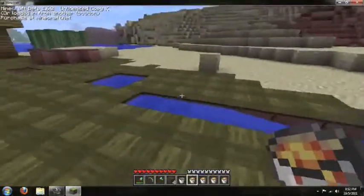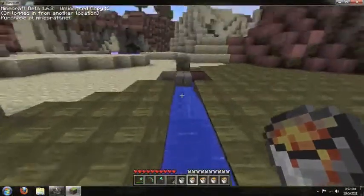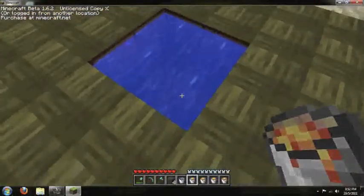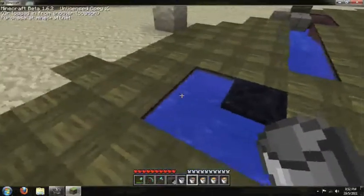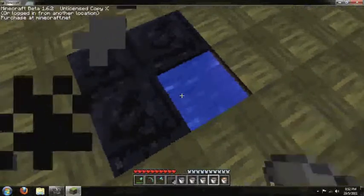Now to make obsidian it's the other way around from cobblestone — you put the lava on the water. As you can see here, I put the lava in the infinity source of water. You have to put it on the source otherwise it won't work properly, or at least on flat water.